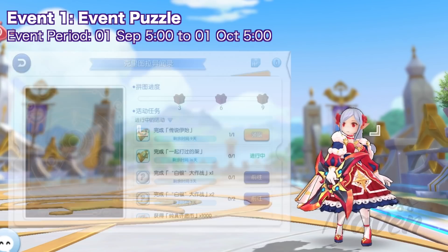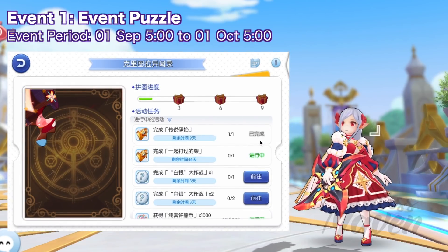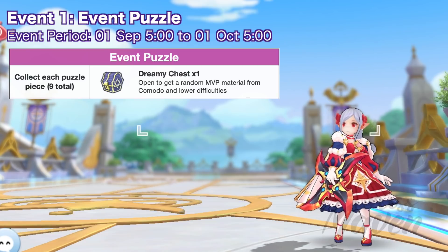First up, we have an event puzzle consisting of nine puzzle pieces. Collecting each puzzle piece will give you one dreamy chest which you can open to get a random MVP material. You'll also get special rewards by collecting three, six, and nine puzzle pieces.